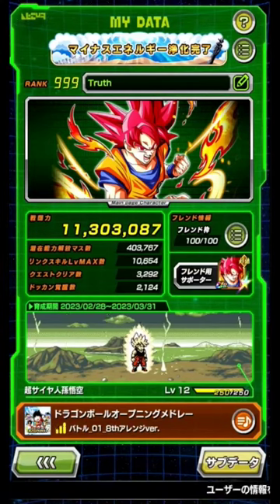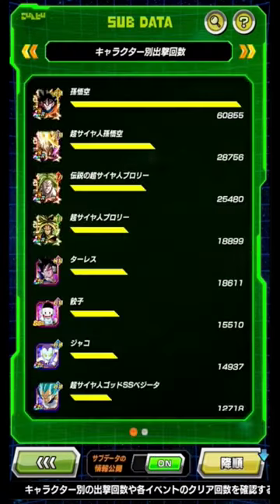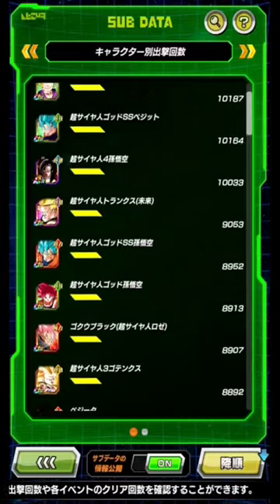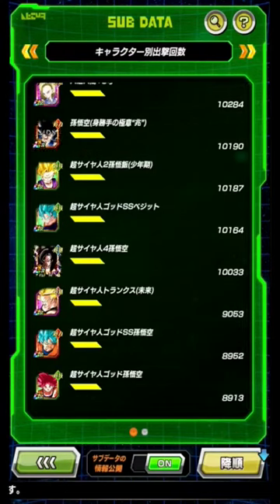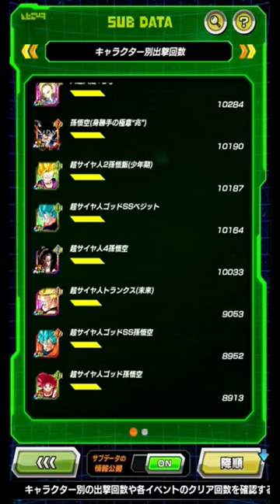Alright guys, I just wanted to drop a quick short here — I thought this was pretty fun and interesting, so I figured we'd pull this up. I recently just hit 10,000 uses for another character right here: Super Saiyan 4 Goku. I have now reached over 10,000 uses for this character.